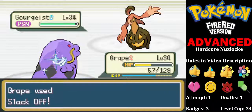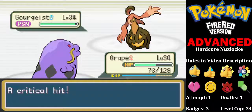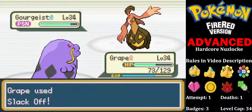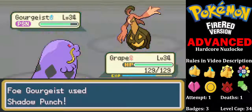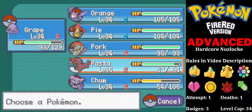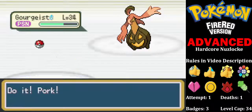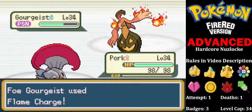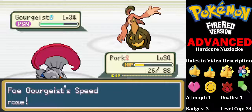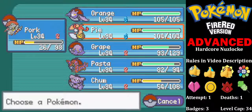And we'll Slack Off again. Oh crit! I'll do one more and then the plan is to switch in Grumpig again. Actually I may not — going to try something different here with Pork. Why the would it do that?